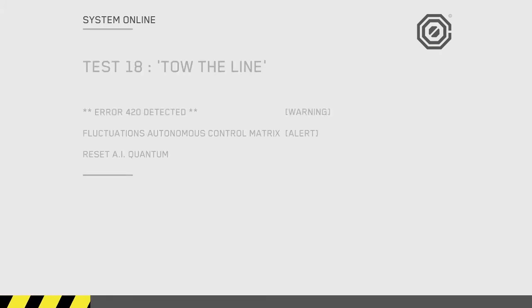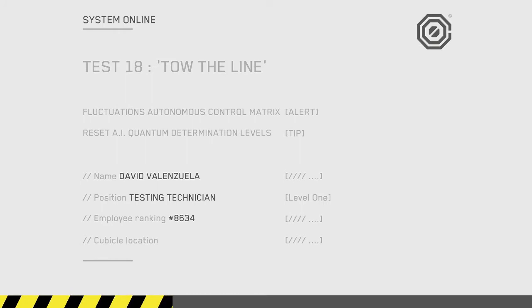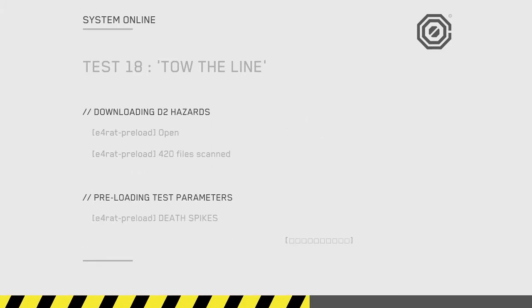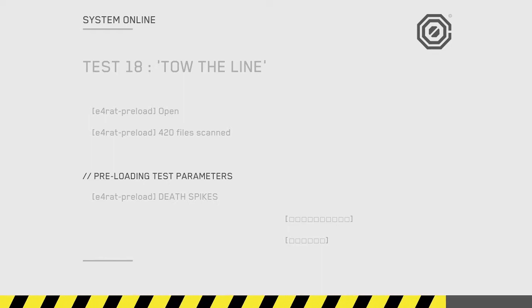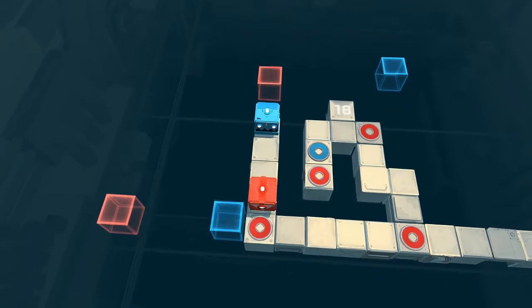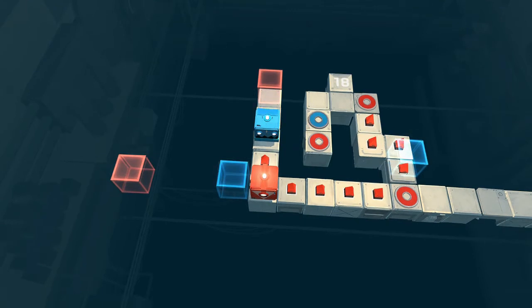David, I'm detecting fluctuations in the autonomous control matrix — can you adjust the AI quantum determination levels please? IRIS, I have no idea what you're talking about. The procedure is detailed in the OmniCorp testing technician manual. Oh, of course — yeah, I never read it. Reading the manual is a condition of OmniCorp employment, David. AI quantum determination levels are now optimum. You know, you could have done that yourself then. OmniCorp would have no purpose for you. Did you just burn me? No, David.